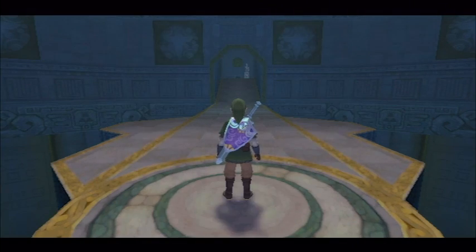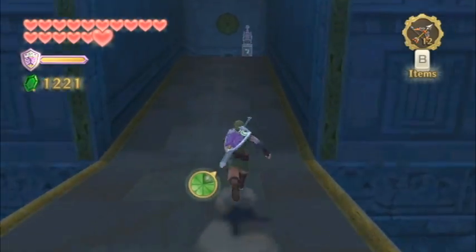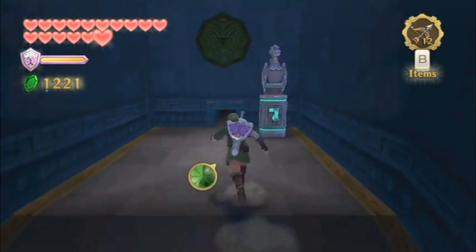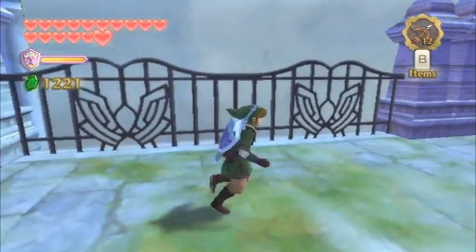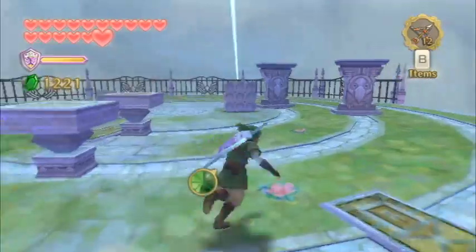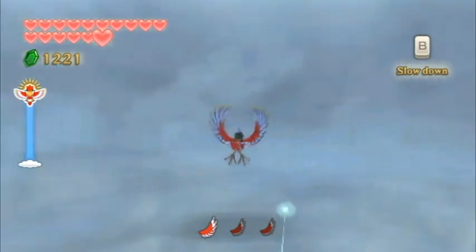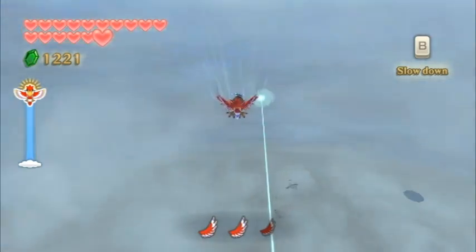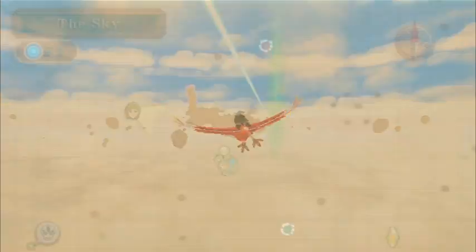The next trial gate awaits us over at the Eldin Volcano region, and this will lead to the third of the Silent Realm areas. However, we are not going to be covering that in this video. The remainder of this video is going to cover some side quests, so if you want to continue on with the main quest, just skip ahead. In this video we can do a couple of side quests. There are a couple of goddess treasure chests that we activated in the Lanayru Sand Sea region, and we can now collect those goddess treasure chests.